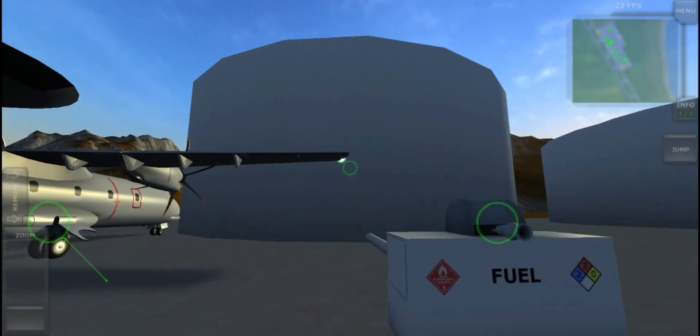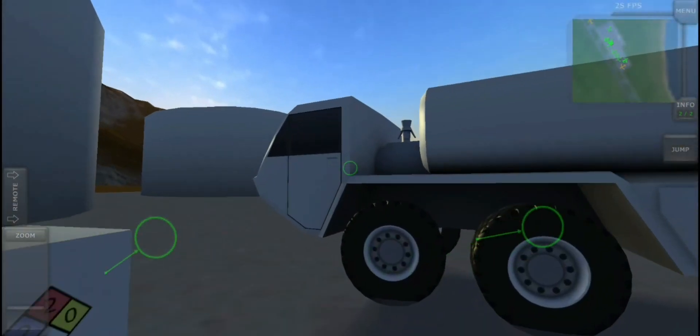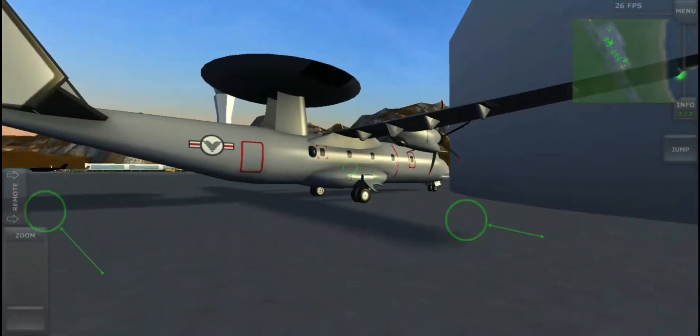If you don't have a refueling vehicle with you, you can go to these big massive tanks that refuel fuel vehicles, as well as planes.